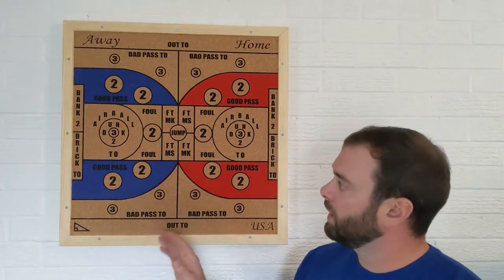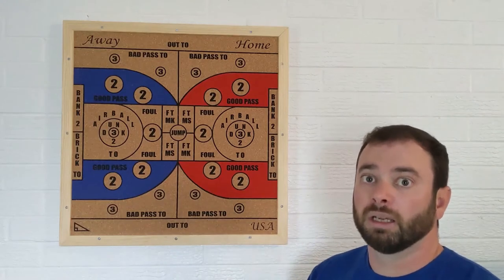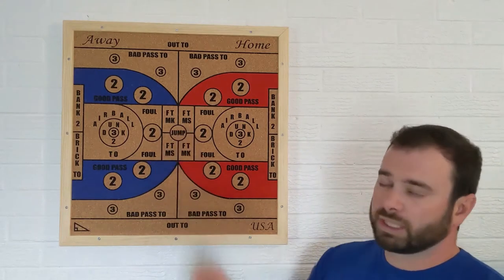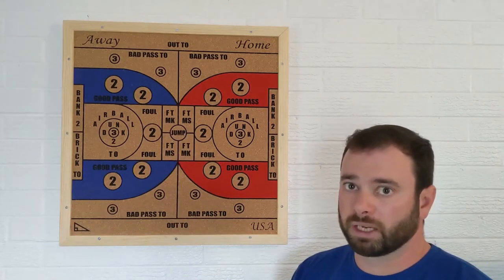So if I'm on the away team, I'm only worried about the blue side of the board. If I'm on the home team, I only want to hit the red side of the board. The game starts with a jump ball, just like a regular game. Each team gets one dart throw, and whoever gets the closest to the center of that jump space gets the first possession.